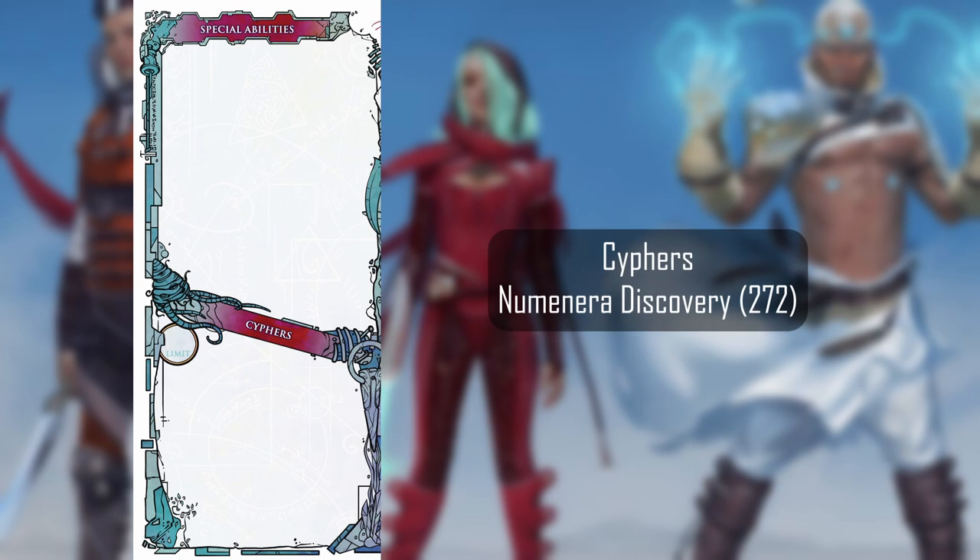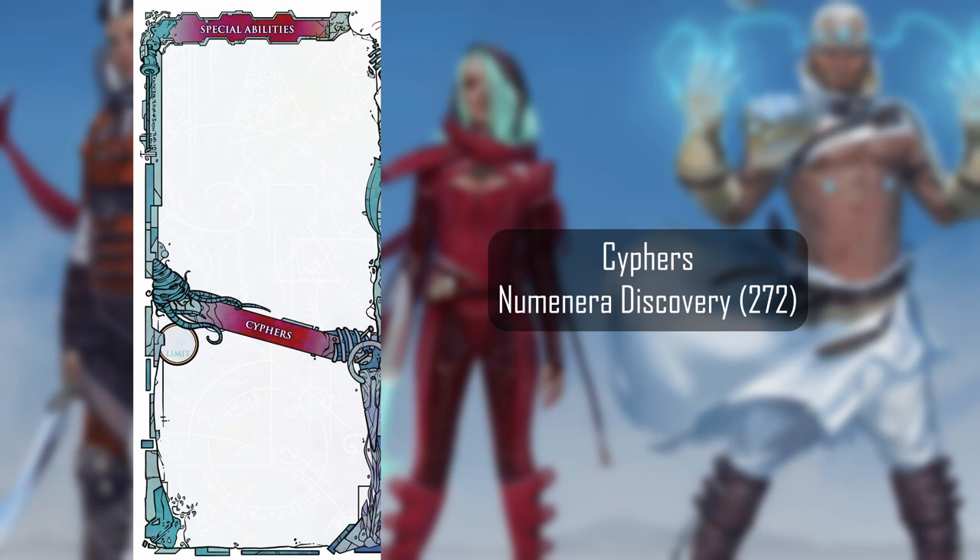The left-hand side includes spaces for you to list your character's abilities. As a bit of a hint, while the setting of Numenera considers ciphers to be a kind of equipment, the actual mechanics of the game — from a sort of meta perspective — view them as one-time use character abilities, similar in function to magic scrolls, wands, or even spell slots in other games. For this reason, it makes sense to have them on the same area of the page as your abilities.